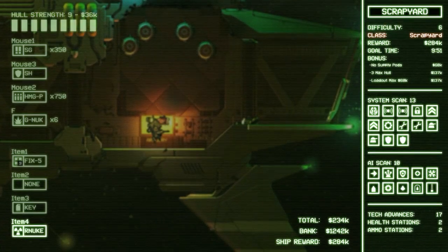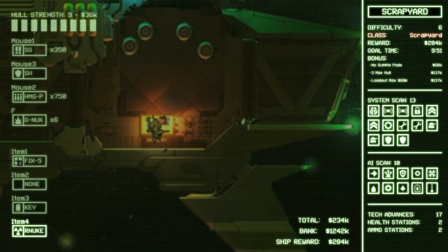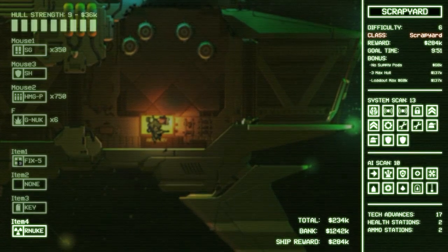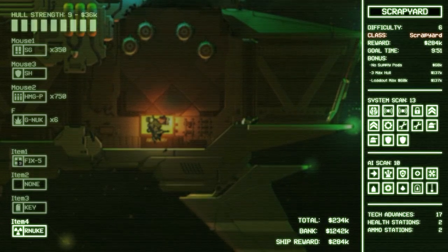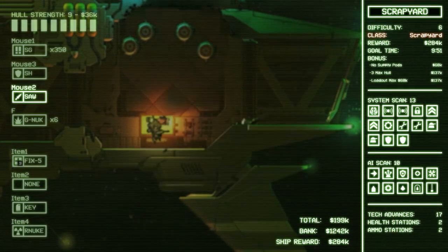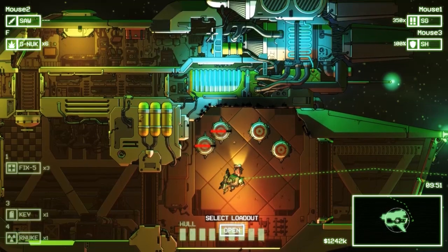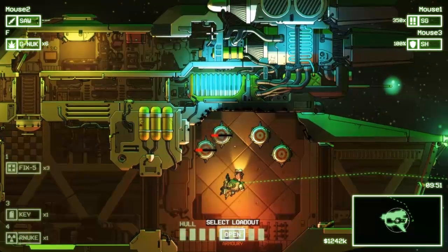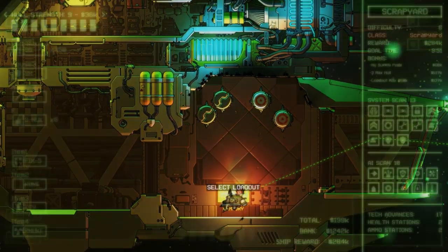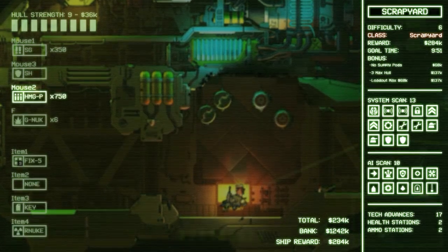Most important thing — we've only got about 9 HP and we're not getting supply pods, so we won't make a whole lot of money from this one. But as long as we break even we'll still have 1.2 million. The saw arm — it's sort of a saw, not great here. If you notice, it does almost no damage. If you can have a melee weapon, have it tear through enemies, not just do piddly amounts.